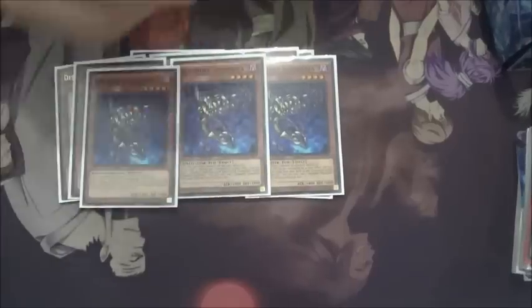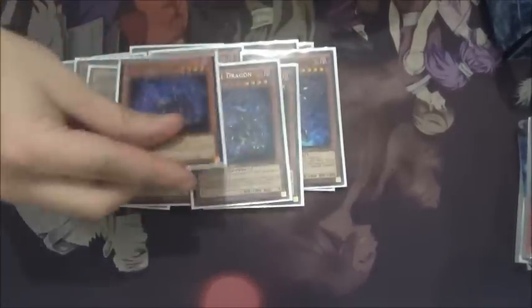So main deck: 3 Mathematician, 3 Shadoll Sekka — best part of the deck to open up — 3 Shadoll Beast, 3 Squamata, 2 Falco, 2 Dragon, 2 Hedgehog. That's all the Shadoll names. For non-Shadoll monsters I played 3 Wyvern Dragons, 1 Black Dragon, and 1 BLS.